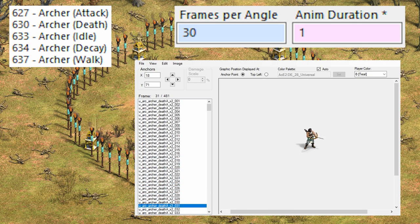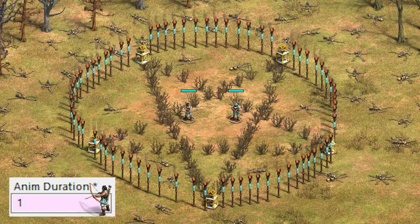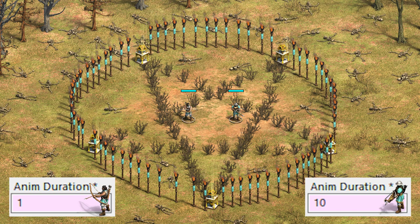The animation duration controls the rate at which these frames are displayed. The archer takes 1 second to play all 30 frames of its death animation. To demonstrate this value, we have an archer with a 1-second death animation duration, and a modified crossbow with a 10-second duration. Deleting both of them, the crossbow takes much longer to proceed through its dying animation.